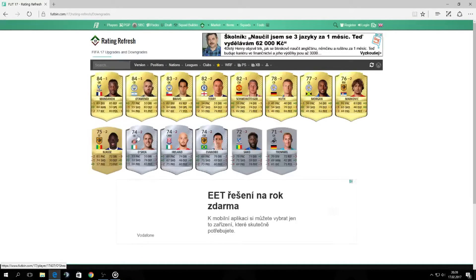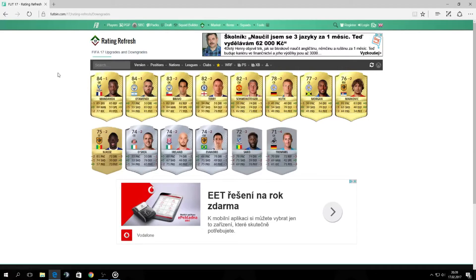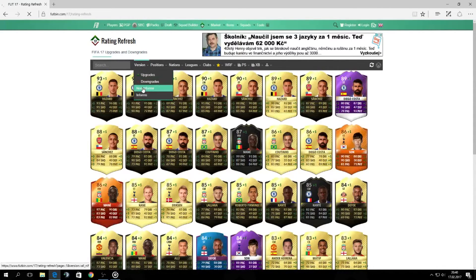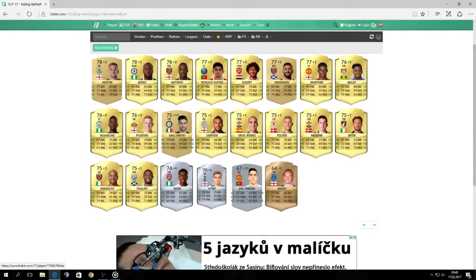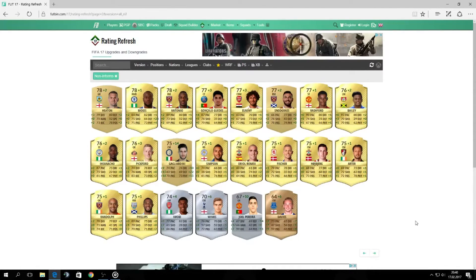Now really the last few players — starting with four players that got a massive downgrade: minus two, two, two and minus three. It's Oshii, Ireland, Emondro and Sako — all four players went from gold cards to silver. And here we have Wings, another young player playing for Spurs from England. I think he's a perspective one because he has a future — he's young and already 70 rated, so I expect him to get a gold card for sure if he carries on like this.